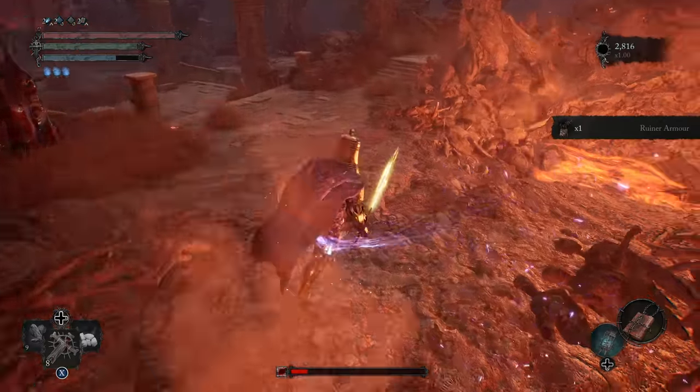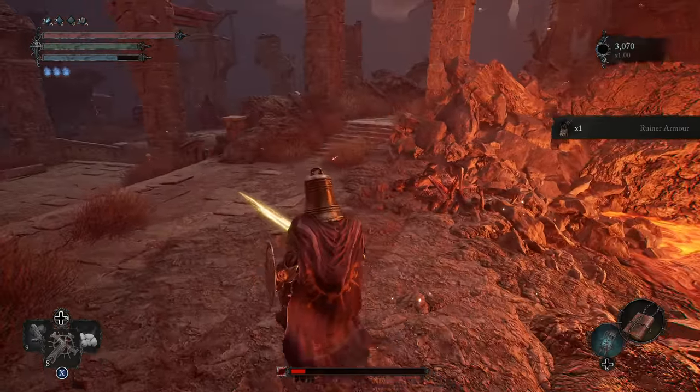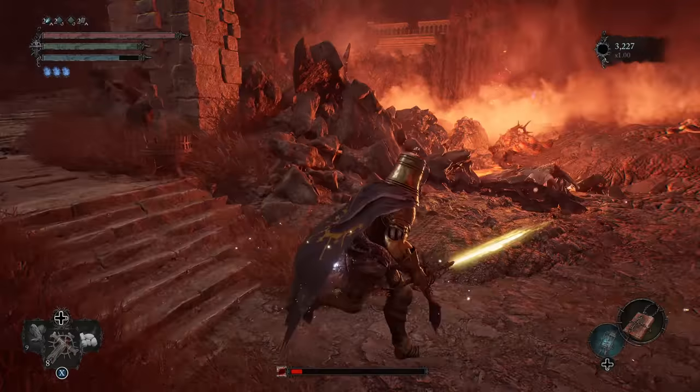Ruiner armor. The ruiner — I mean, I've tried to get him into the lava and I don't think it actually kills him, but feel free to try if you want.